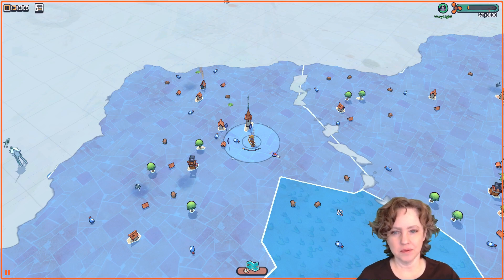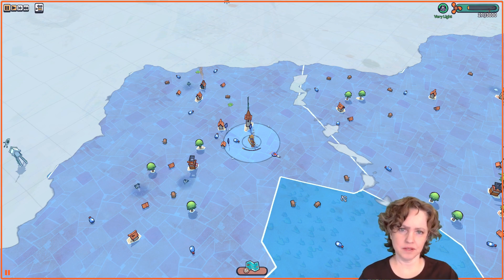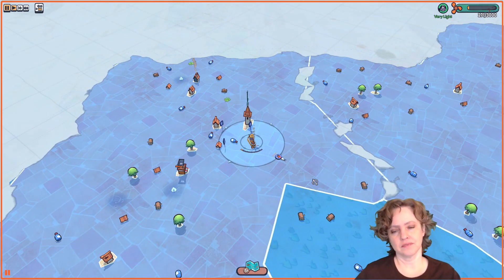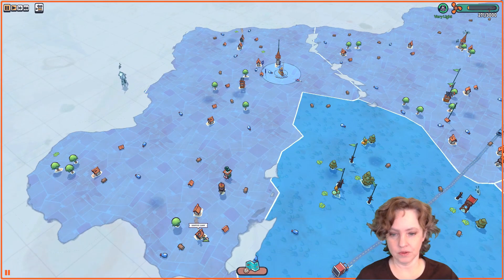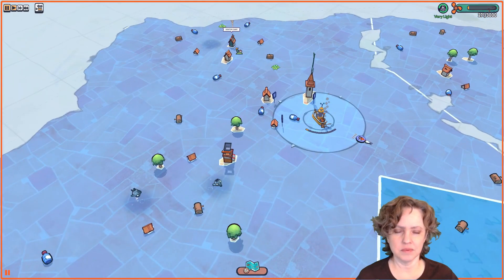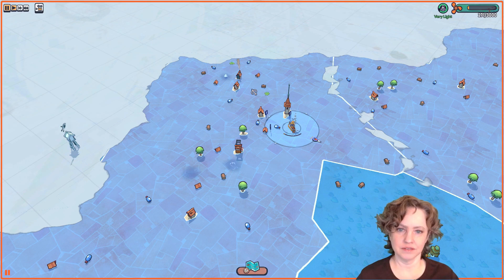Hi everybody, I'm Photoniem and welcome back to Flotsam. This is episode two where we're just exploring some new updates — the Doctor update, which was a huge update, and then the Botanist update, which is still on the experimental branch. I am playing on experimental and we just found a couple of drifter camps. We want to find a doctor and a botanist, so let's see if I can get over there.